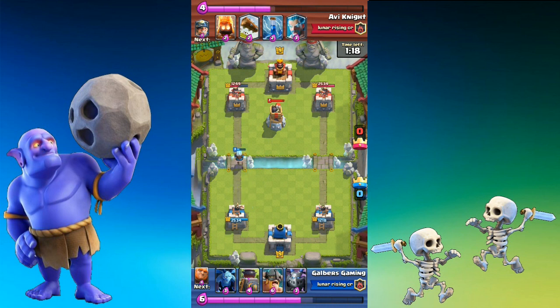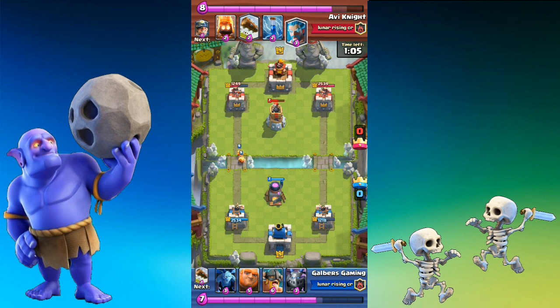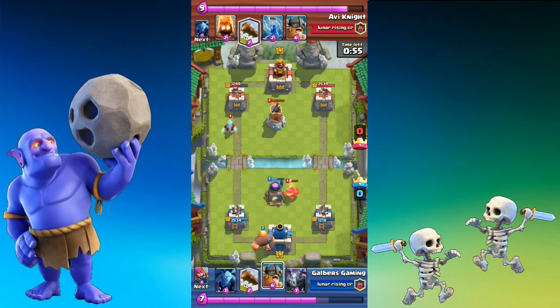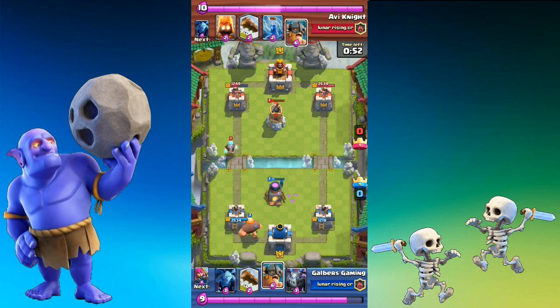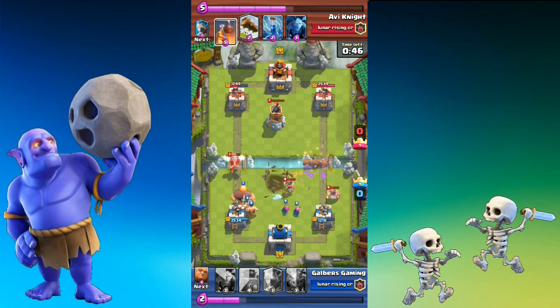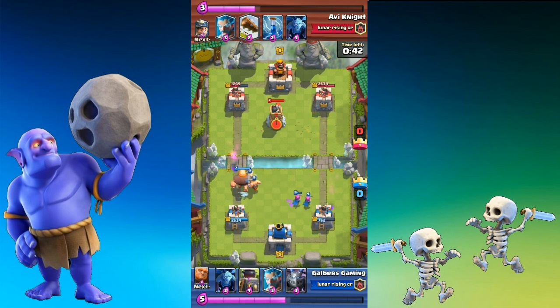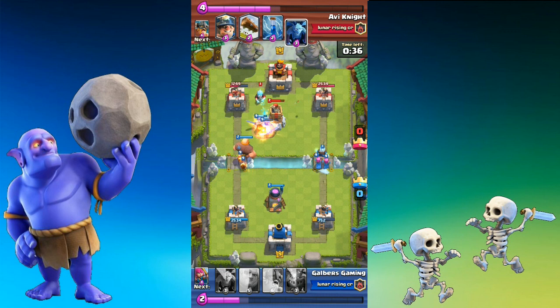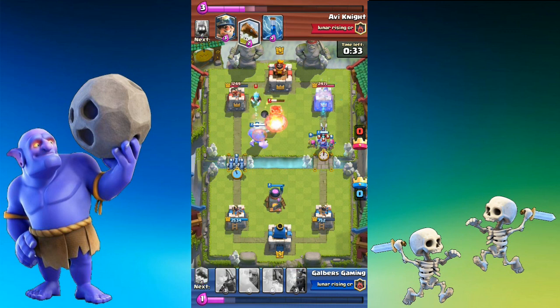Especially as one Barbarian went to my Furnace and the other went straight to my Tower, able to get 3 or 4 shots off. That is definitely worth talking about — we'll see if he does that again and if I'm able to respond correctly. Here comes the Elite Barbarians again — one goes straight to my Tower, able to get 2 shots off, around 500 to 600 damage. That's like two Fireballs' worth, so definitely worth that Elixir cost.